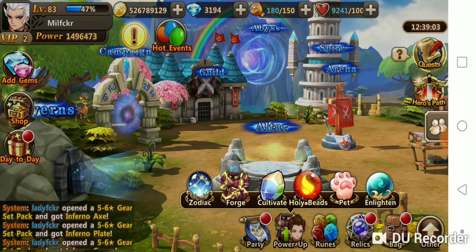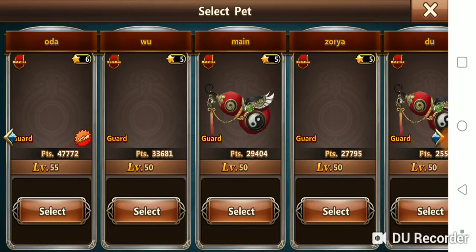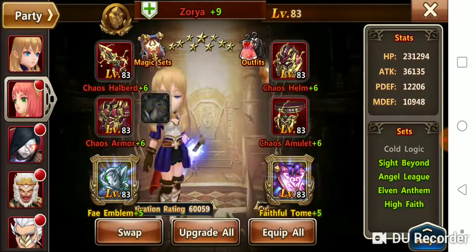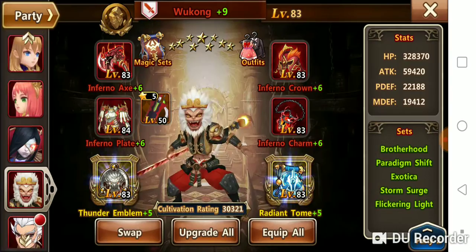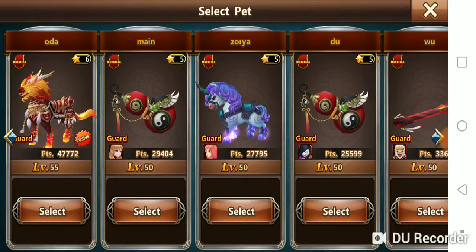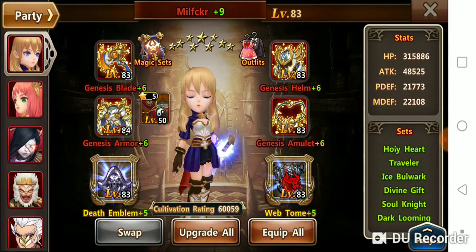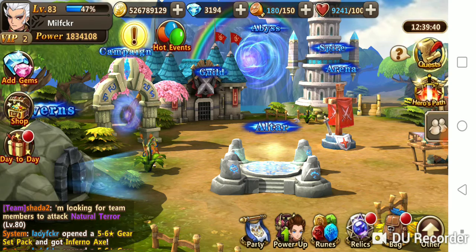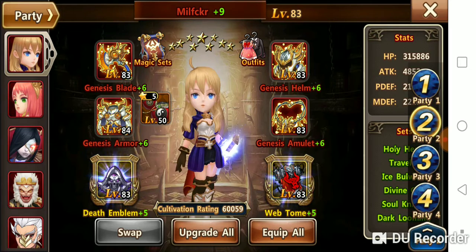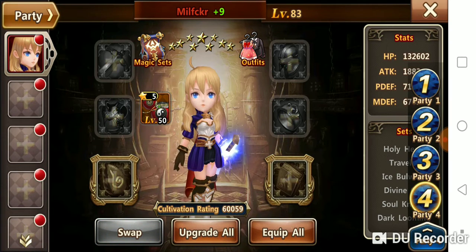So now I'm powered down in knockout, but outside of knockout I'm going to stay powered up. Just review your party — my pets are probably going to be unequipped. If you look in your powered-down team, this is where it kind of jacks things up. If you start going back and forth, your pets will get unequipped. Our main still has the pet equipped — that's one thing I've just left on.